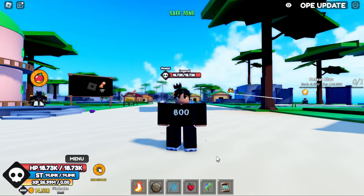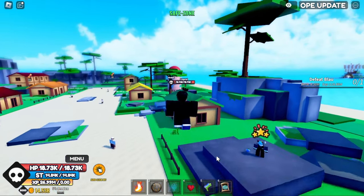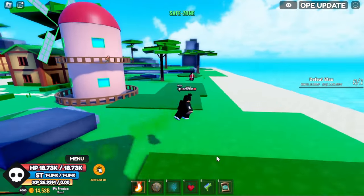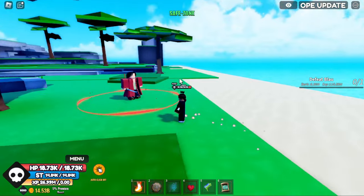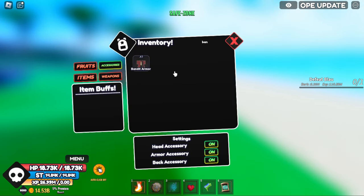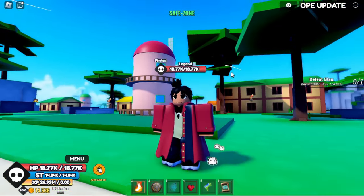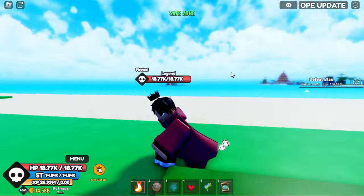Starting off with Starter Island, there's only one accessory you can get here — it's the Banded Armor, dropped by the Band of Leader located right over here. He can also spawn up on that hill. It's an unknown drop chance but it's the first item you can get, very easy to get. It gives you an extra 35 HP and this is how it looks.